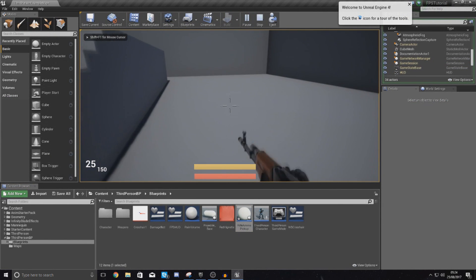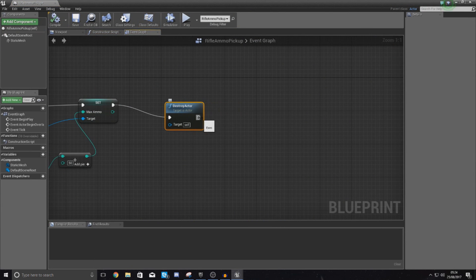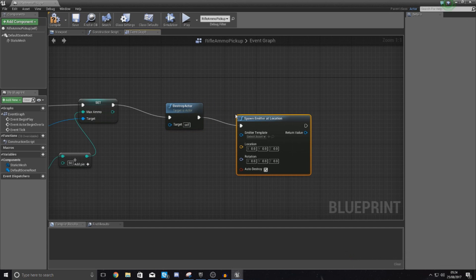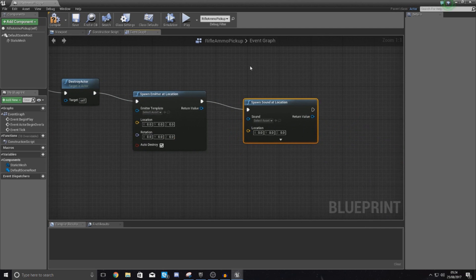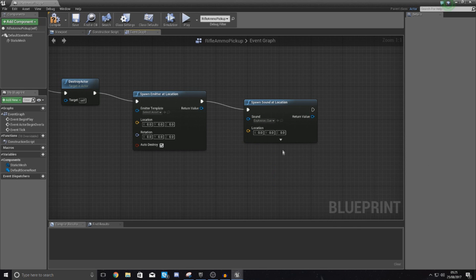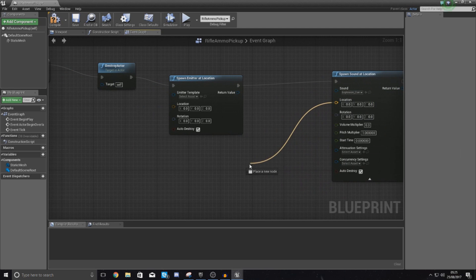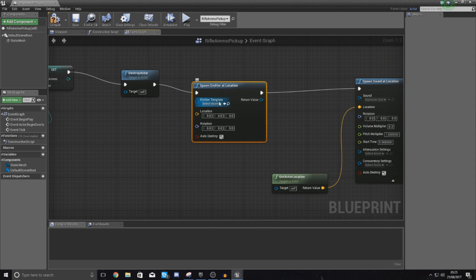If I pick this up you can see it's now disappeared — that's all good. Now you may want to do other things with your pickup item. You can continue from this and tell it to spawn an emitter at the location, and you can also tell it to spawn a sound at location. For example, an explosion sound — turn the volume down to something like 0.3 so it's nice and quiet. For the location, simply get Actor Location so it spawns at itself.